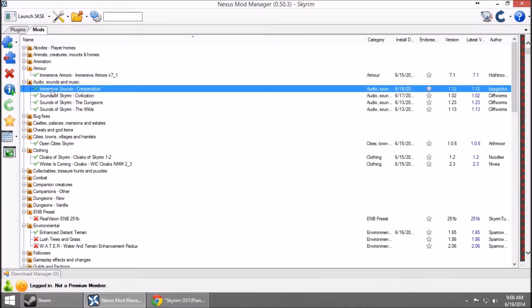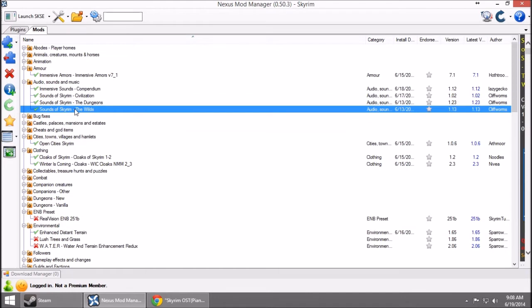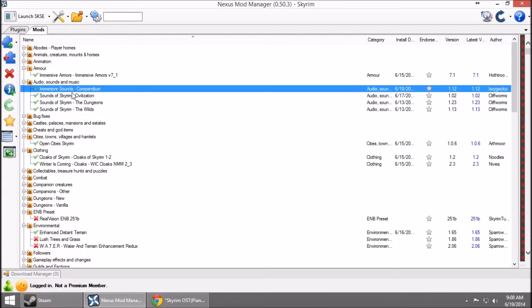We're also going to be using Immersive Sounds Compendium, and we've also installed Sounds of Skyrim. They coexist very well — when you install a mod, if it's going to overwrite something another mod has done, it warns you, and it didn't warn me. Immersive Sounds Compendium basically changes a lot of the sounds. It's really, really cool — like the sword swooshing sounds, and you really hear it with the bow and arrow. There's like this whistle with the arrow, and it just sounds more natural.